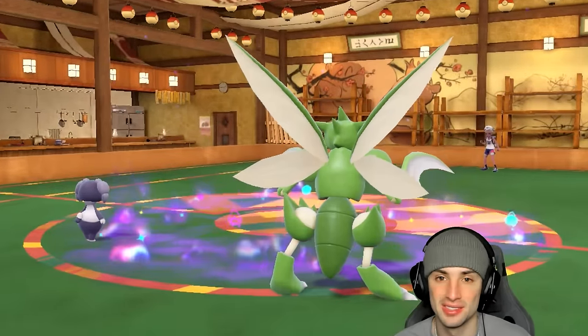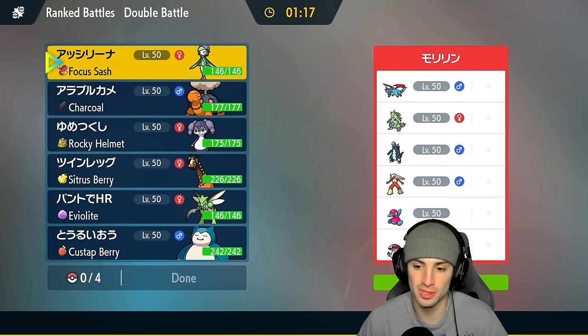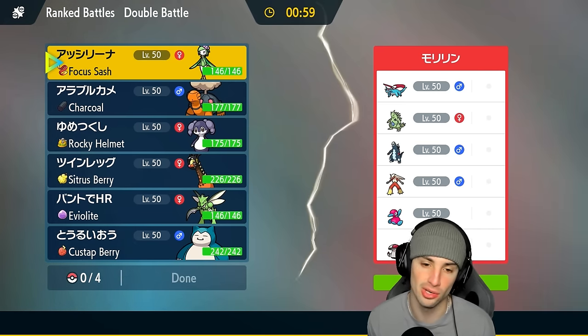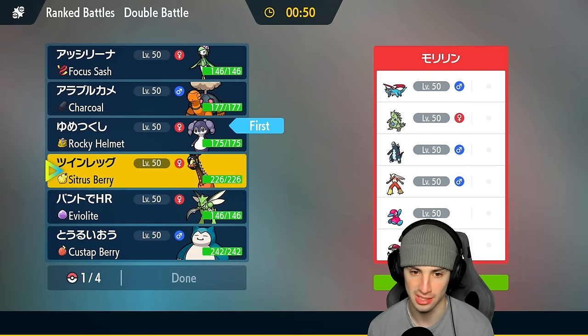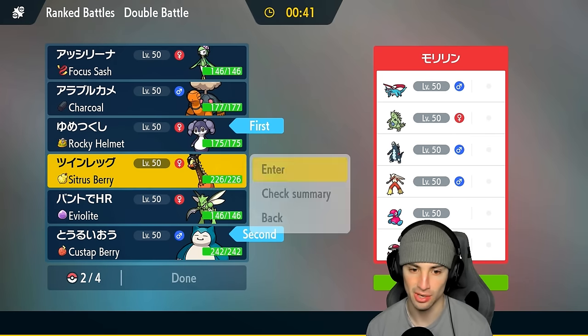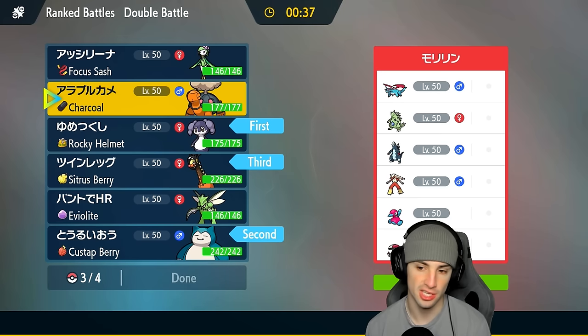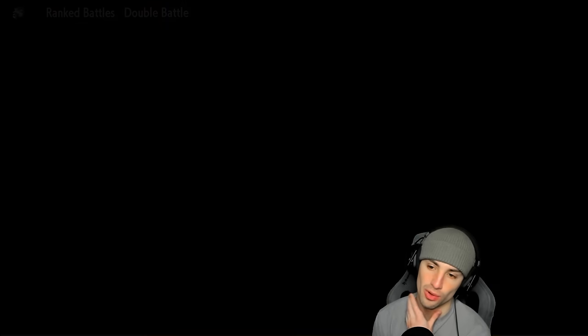Match number three — going up against Blaziken, which I absolutely love. They also have Salamence, Tyranitar, Baxcalibur, Porygon2, and Amoonguss — a very dope team. They're kind of fast, so we can just set up Trick Room unless they bring P2 or Amoonguss. I'm going to lead Snorlax and Indeedee again, go for Belly Drum and Follow Me combo, then bring Farigiraf. For the fourth slot, we need Torkoal for weather control against Amoonguss and Tyranitar.